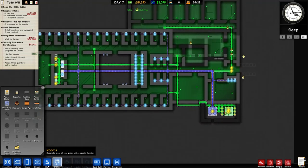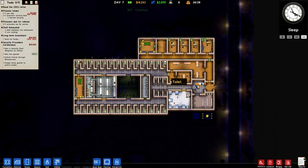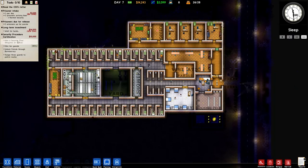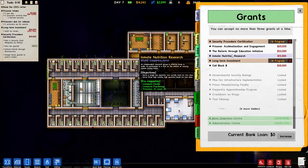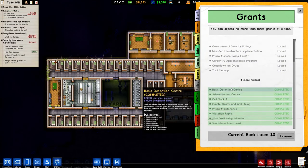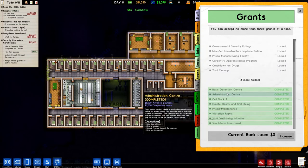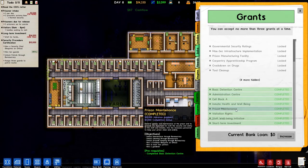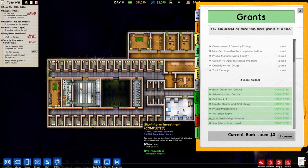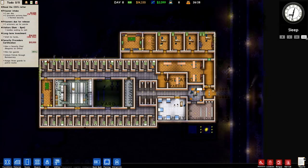We've done: basic detention center — turning an empty field into a functioning prison; the administration center — building up the office blocks; cell block A; inmate health and well-being; prison maintenance; visitation rights; staff well-being initiative; and short-term investment. We've done all of those today. I've been recording this for nearly two hours just to create this little prison.